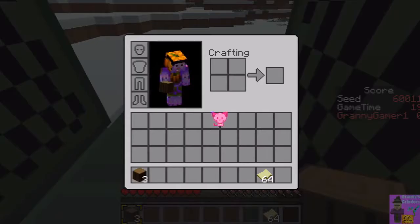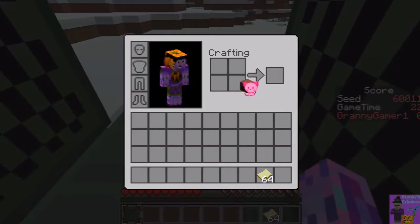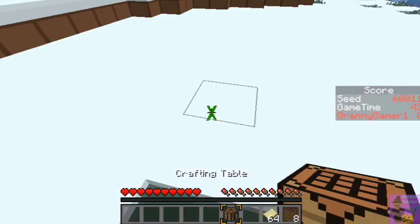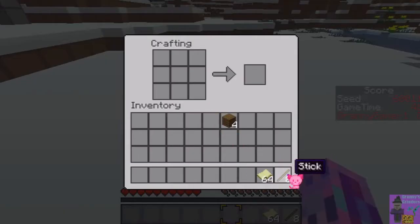Brian did a video of what the bingo map looks like, so I took a screenshot and it's right next to me as I'm playing, which helps a lot. Even with a copy of the map beside me it's still difficult to orient to what I should do next, especially since I started in a taiga — not a lot of food, not a lot of anything. Running around is going to be required.